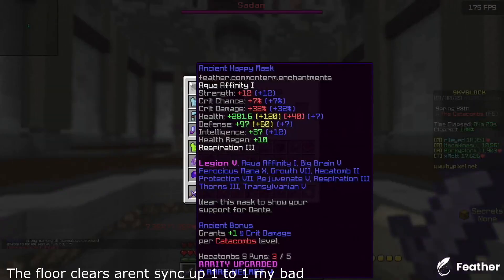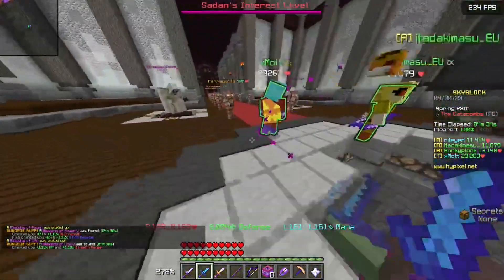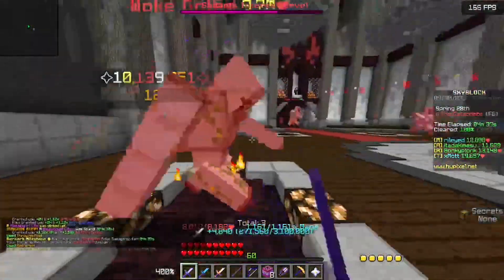The sword I was using in these clips was a Felthorne Reaper, one of the new melee weapons in the Berserker update, which was pretty cool — but a Shadow Fury is way cheaper and way better, does like so much more damage. Why didn't I even buy that sword?